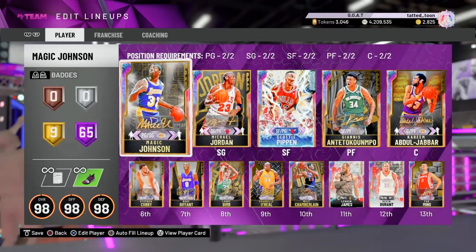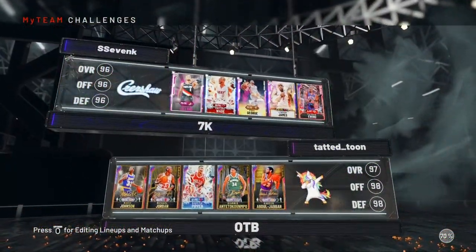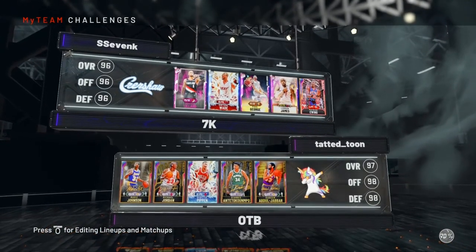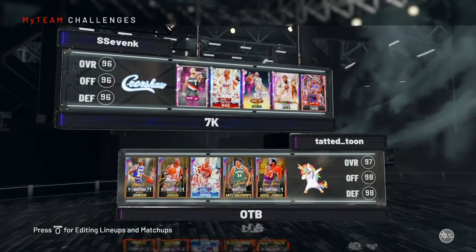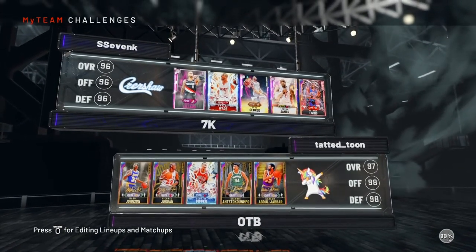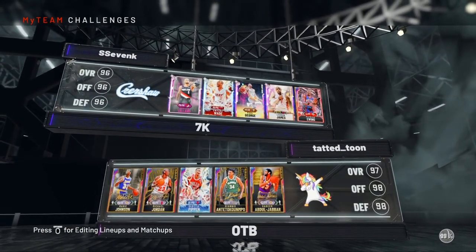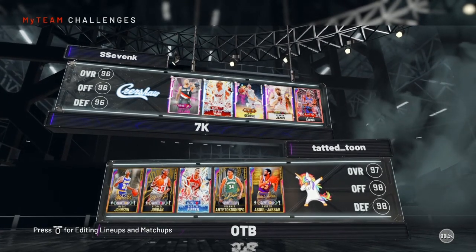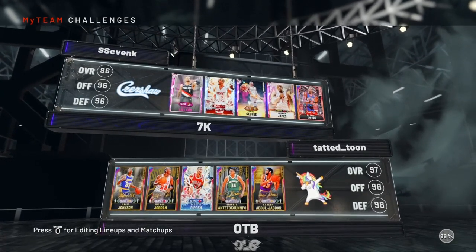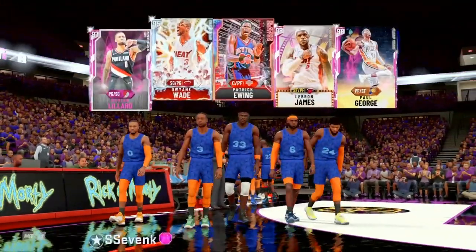Alright, this is the new team - let me know what y'all think about this new squad. Let's get some gameplay going. Oh well, 7K, let's get it in. He has a diamond shooting guard - that Paul George is a good card. He does have one galaxy card though, and we don't know who's on his bench. How is my overall not 99? That's crazy - I got all GOAT cards.